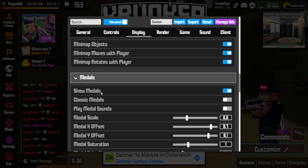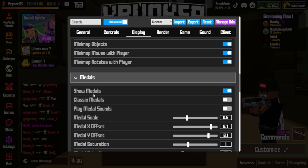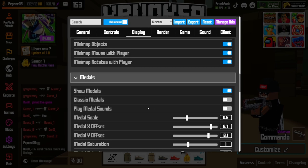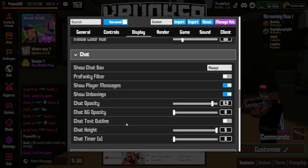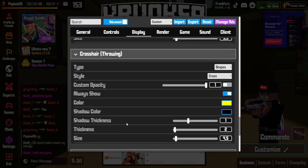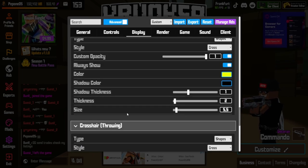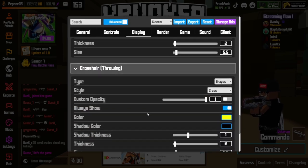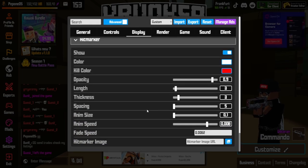I recommend showing medals, but put them at the bottom right of your screen rather than the middle. You can use classic medals but the new ones are way better. Don't play the medal sounds. For chat and crosshair, do it as you want, but for the throwing crosshair make it similar to your normal crosshair — it'll be way better than having a huge weird crosshair. Always want hit markers on so you can see if you hit something.